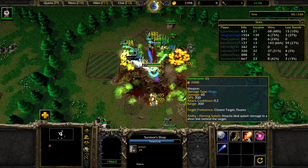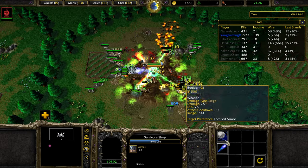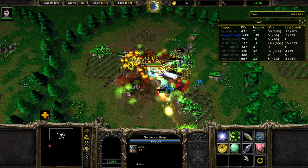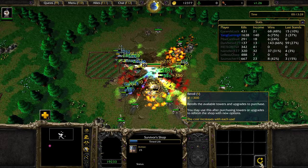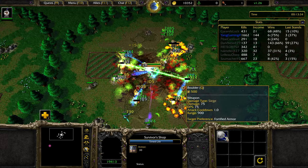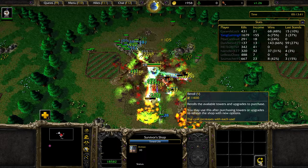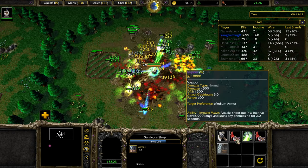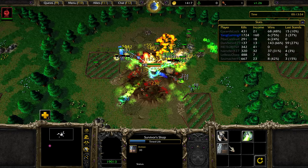Let's get more income and just buy anything we see. You don't have to be too selective at this point — you don't need to consider as much when making decisions because you're going to be fine. More transmutes — we're going to get everything, buy them all. Double 10k tower — double impaler! That's something you don't usually see. Let's get them.